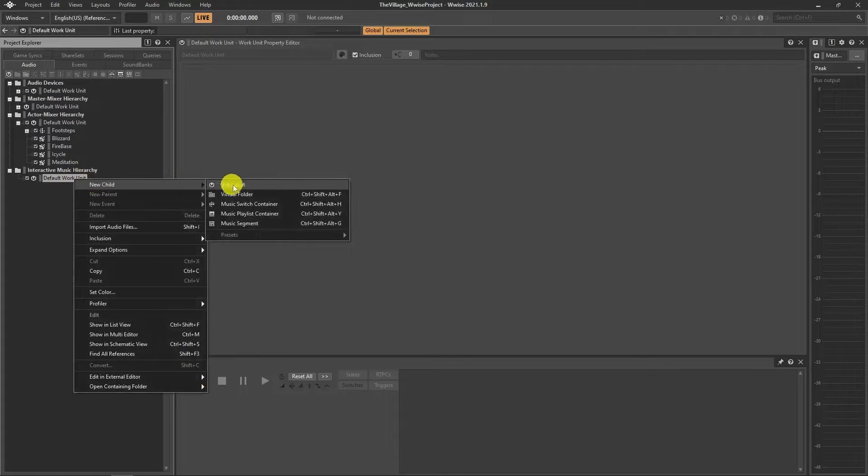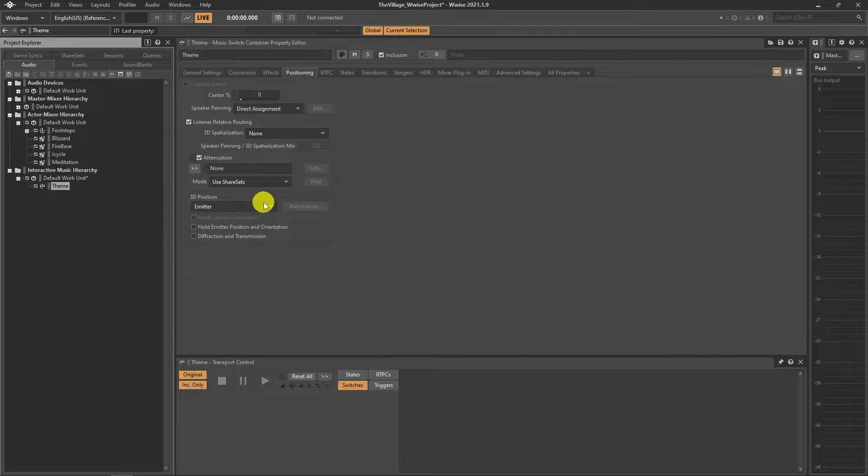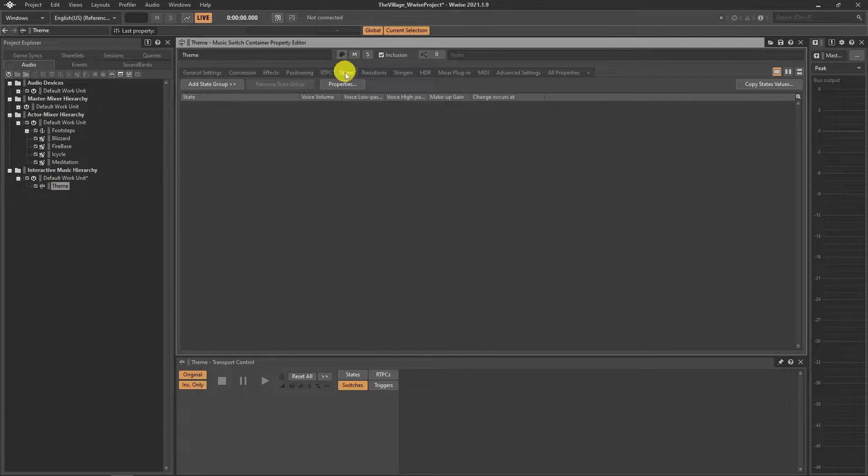We will use a music switch container under the interactive music hierarchy. Under the states tab we will create our state group and states for it. I chose normal and success states for my game, which I'll attach to sounds later on.